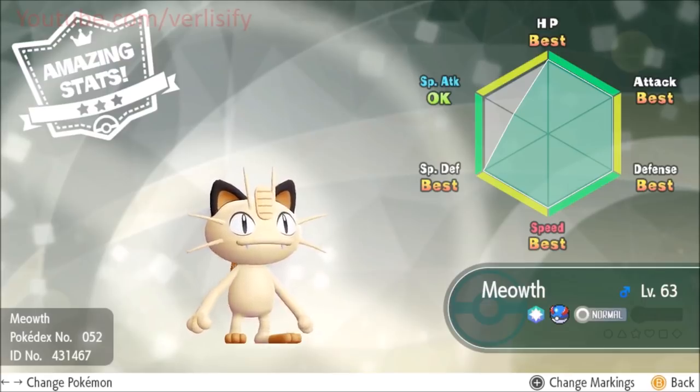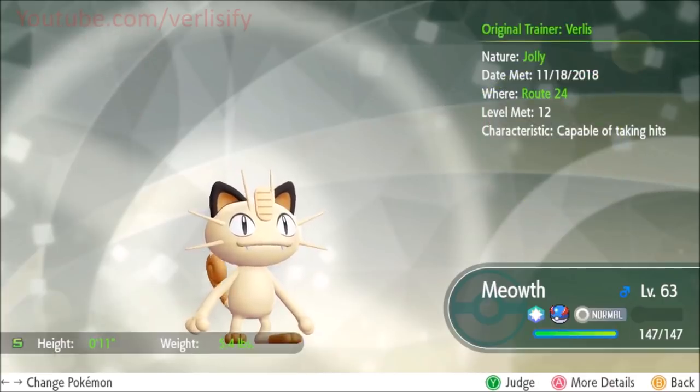If you're doing hundreds of catch combos to get all the candies, or going for a shiny Pokémon, you're definitely going to end up with five IV Pokémon and potentially a lot of Pokémon that are straight-up competitive. I got this one around chain 80–90 in a chain that ended up being 160, and I also used Madame Celadon to get the nature I wanted. Getting competitive Pokémon isn't hard.